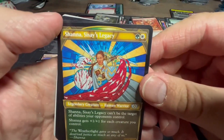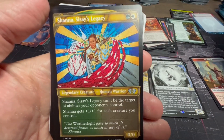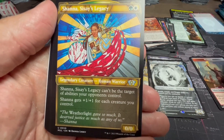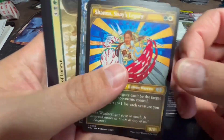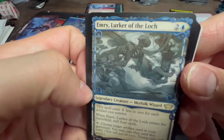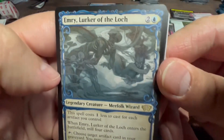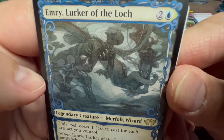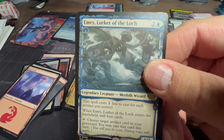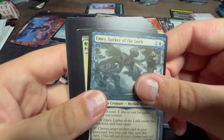Shauna, Sese's Legacy — can't be the target of abilities your opponents control, so she has hexproof from abilities but not spells. She gets plus one plus one for each creature you control — good in tokens-matter decks. Another reprint: Emry, Lurker of the Loch. I love that art. Costs one less for each artifact you control. When it enters the battlefield, mill four. Tap, choose target artifact in your graveyard, you may cast it this turn. That's pretty sweet — I used to run her in my equipment deck.